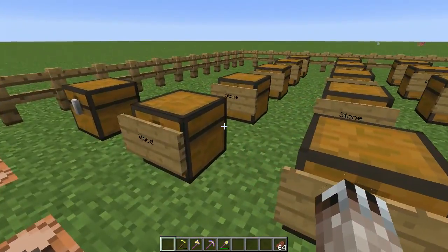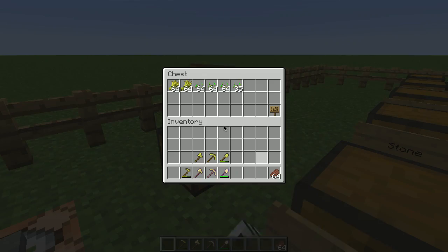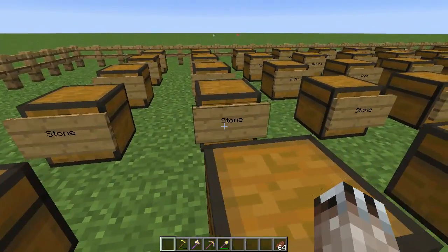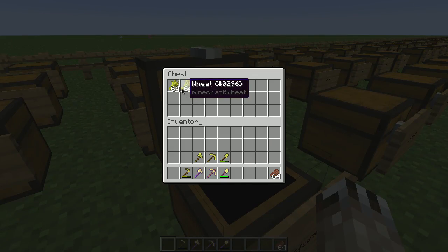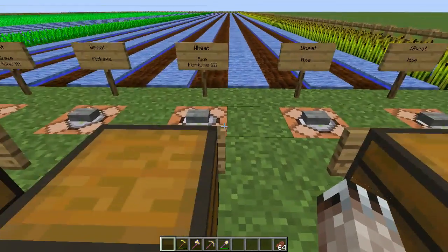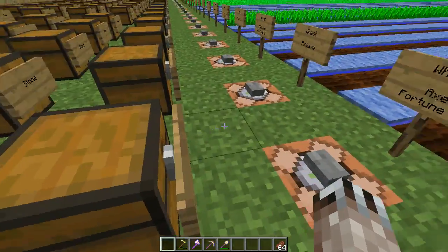The results: the tool does not matter, nor does it matter what it's made of. Harvesting by hand is kind of my control group. In all cases of wheat, they all have two stacks of wheat — Fortune doesn't help this. It doesn't give you any more wheat; all it does is increase the number of seeds, which is kind of useless.